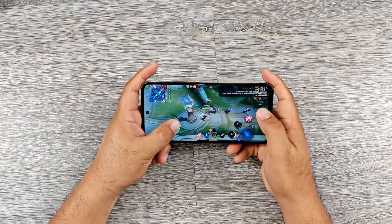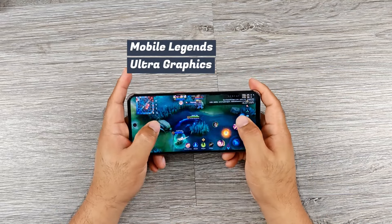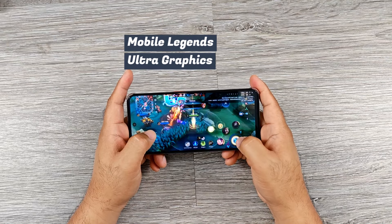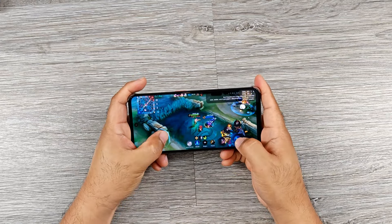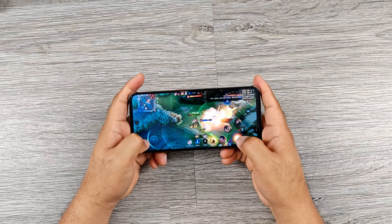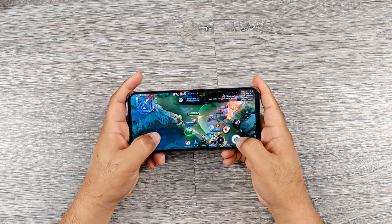Here's Mobile Legends with Ultra Graphics Quality. The average frame rate is an impressive 58.9 FPS with minimal frame drops during teamfights.